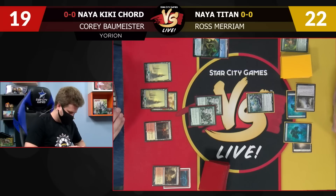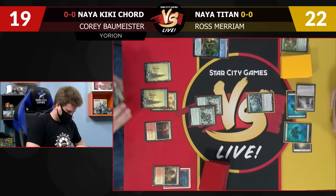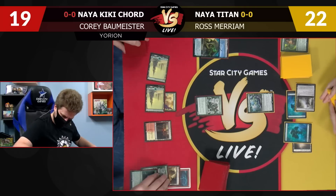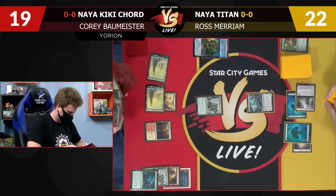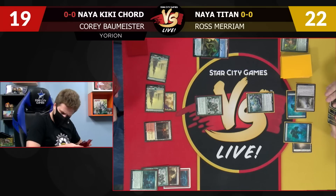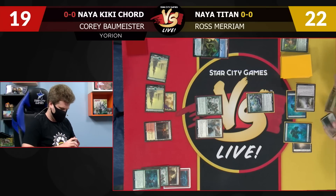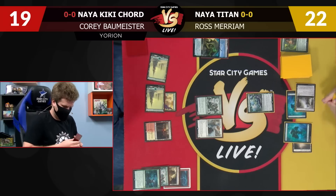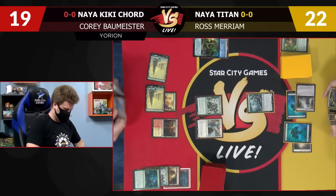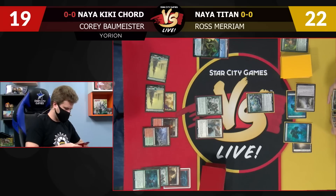Now the fun part. I think we want to just start with Evolution on the Wall, so we can get a four-drop here. I'm guessing Restoration Angel — kind of start half of the combo. You can only get fours, right? Yeah. Let's go with Resto, target Wall of Blossoms — get some value. Draw a card. And I think we'll play a Wooded Foothills and pass to you.